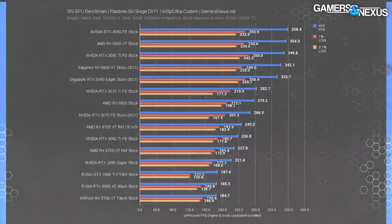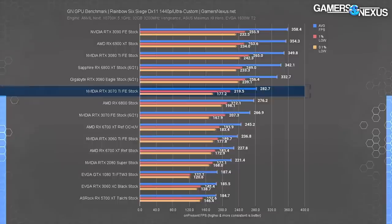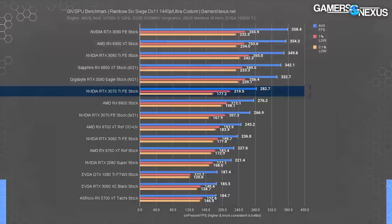We're moving on to the next game. At 1440p, the 3070 Ti did about 283 FPS average — totally unplayable. Gross, in fact. Only paupers would settle for such a low frame rate. And if you can't afford its price tag, then it's not for you. You should keep your pinky on your glass when you drink, because you haven't earned the 3080 Ti. Or the 3070 Ti.